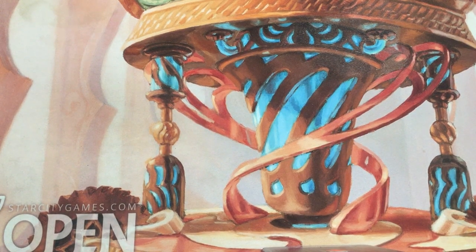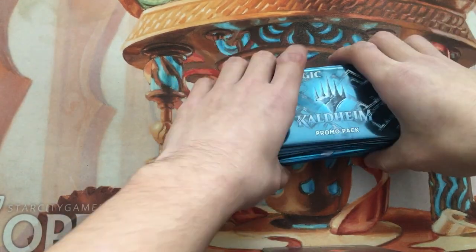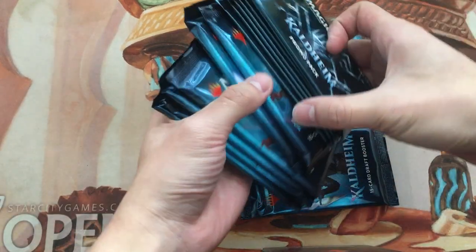What's up everybody, I'm Ethan Lee, also known as Watcha Syndicate. Today is the pre-release weekend for Kaldheim, the newest set. Since I went and picked up my kits, I figured I'd crack a couple packs and a couple promo packs as well.